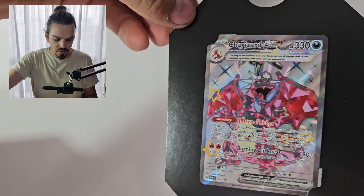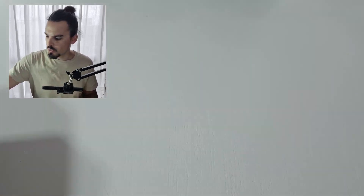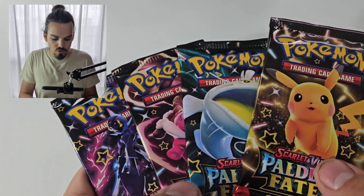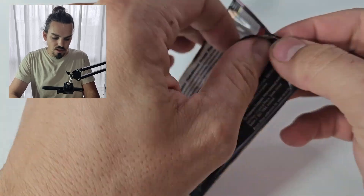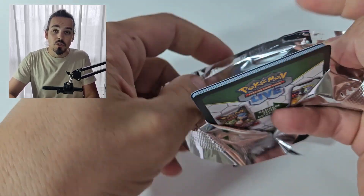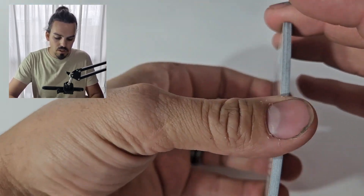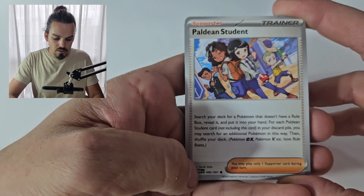Terribly sorry about all that noise — it's obviously very brittle plastic. There is our promo Charizard, very very cool. And in these, so if you remember in the maxi tins we got five packs — in these ones you get four packs. Look at that, all four of the artworks. So we will just start off, open them up, get to them as quickly as we can. And hopefully out of our amazing Charizard box, we can pull an amazing Charizard SAR.